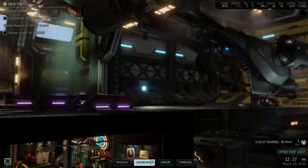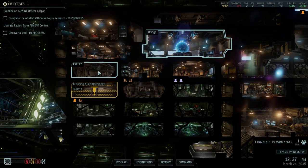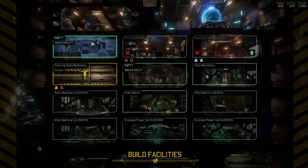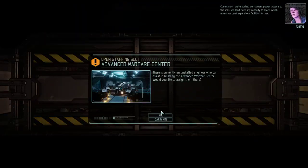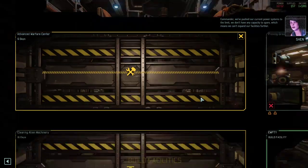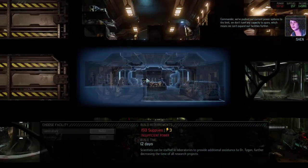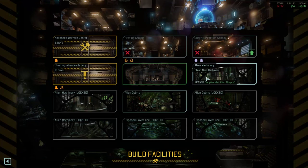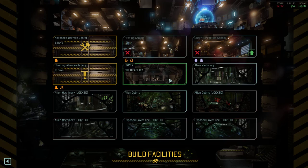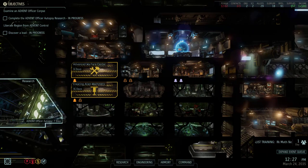We got 109 supplies — that's pretty good. Now we can probably build a facility; we can build the Advanced Warfare Center. We don't have any capacity to spare, which means we can't expand our facilities. And we can't build a power relay yet because we don't have enough... the exposed power coils are both on the bottom level, so I guess we're just waiting for more supplies.